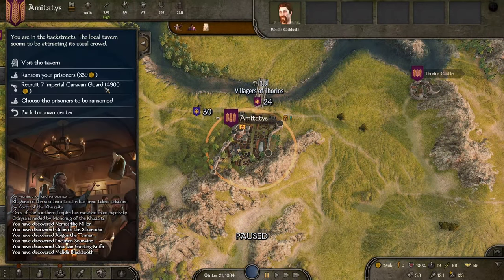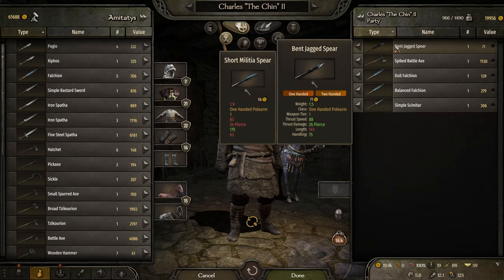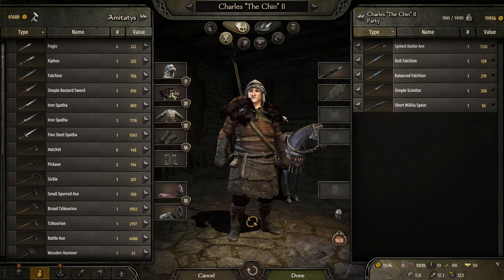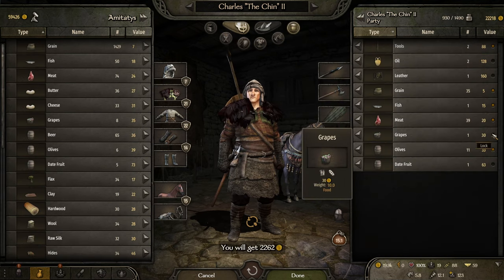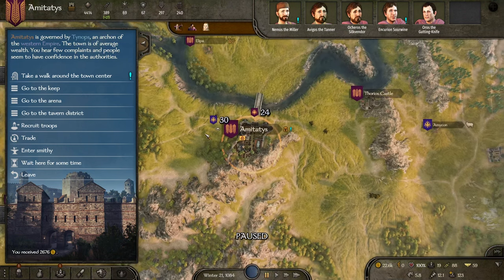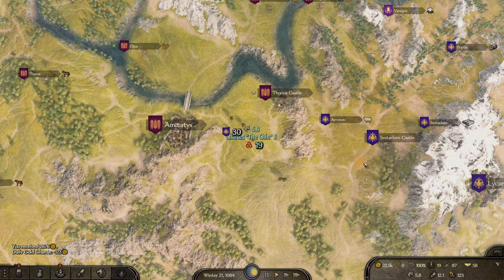Now the question is who's at war with who? The Northern Empire is not at war. Southern Empire is at war but they are getting their butt kicked. The West is not at war, so we would have to do Southern Empire. It doesn't matter because it's just vassal — it's not that big of a deal. Let's head down that way. Charles the Chin gained a level — not that we can use it. Let's get rid of our prisoners. We don't want to slow down. We should probably get rid of some of this stuff.